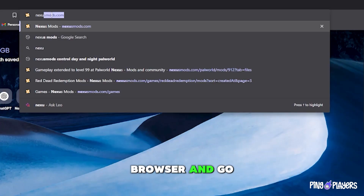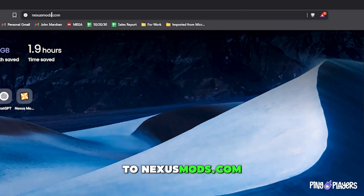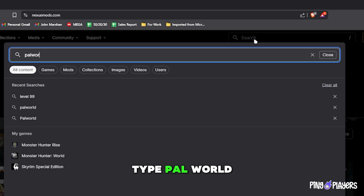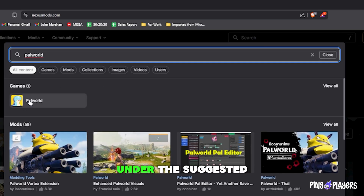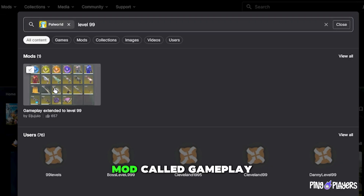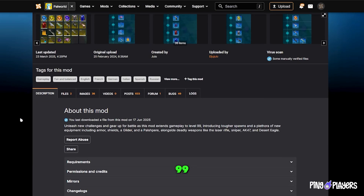First, open your browser and go to nexusmods.com. Once you're on the page, click the search bar and type Palworld. You'll find it under the suggested games. Then click the search bar again and type Level 99. You'll see a mod called Gameplay Extended to Level 99.